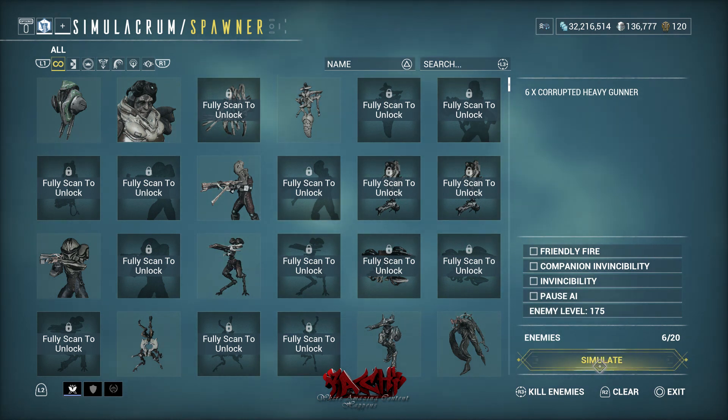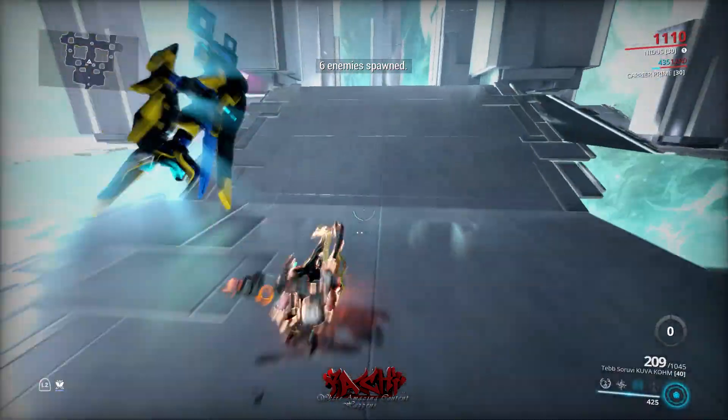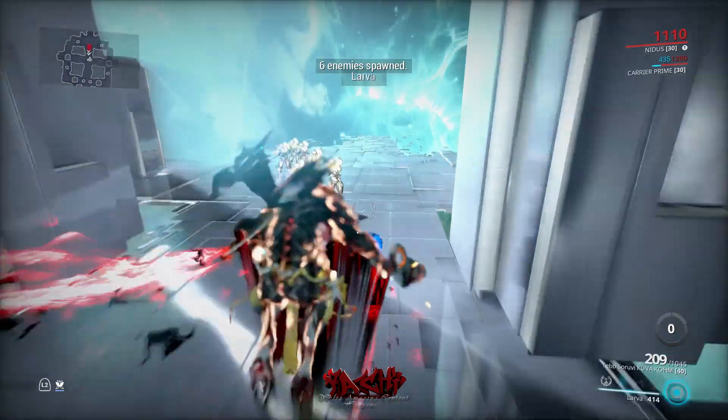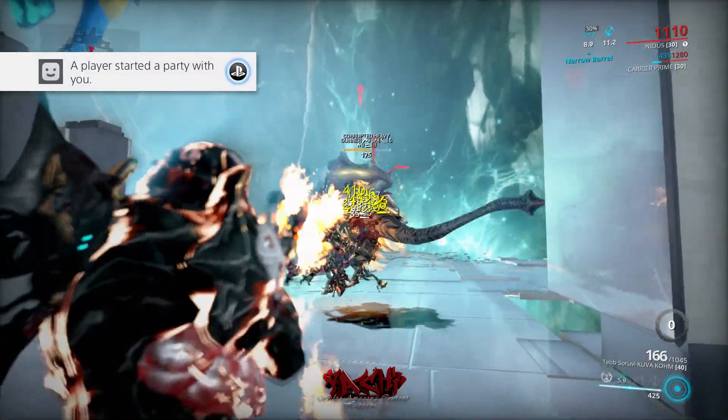You don't even have to use the Zanti — you could use the Kuva Comb or the regular version. When it comes to Nidus, it really doesn't matter. Clump them up and just get it going.